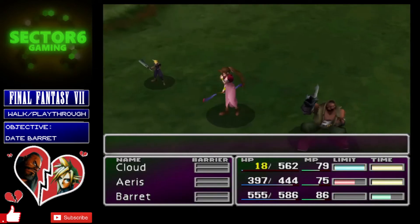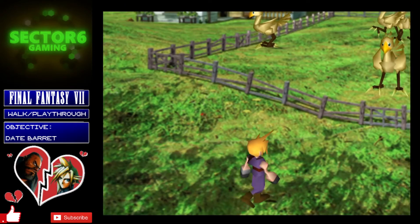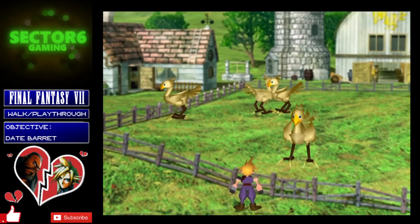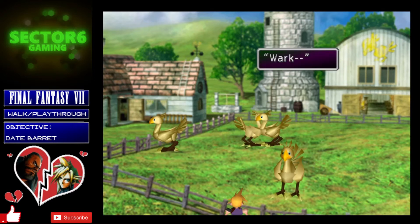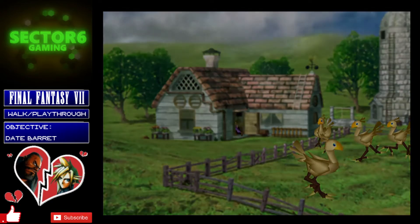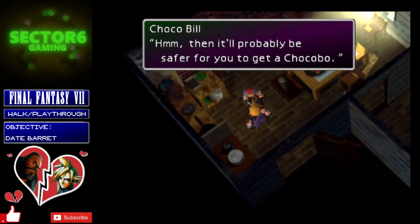Once you've got that, just finish off the fight. Head into the Chocobo Farm, go up to the first chocobo and interact with it, select the first option and they'll do a little song and dance. Once they've finished that performance, you'll get your first summon materia: the Choco/Mog materia. Probably the most useful thing you can do with it is pair it with the Elemental materia in Cloud's weapon — it'll add wind damage to Cloud's attacks, and a lot of the enemies you'll be facing are weak to wind damage.